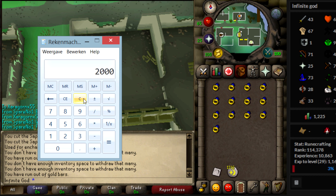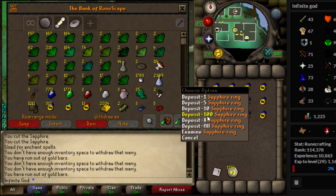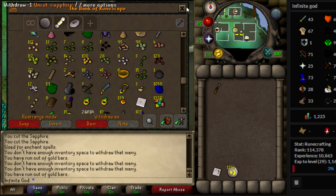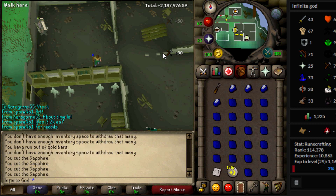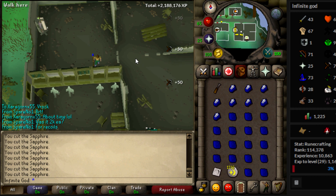You buy uncut emeralds — 2k each, that's what I bought them for. You don't have to buy them uncut, but I did because it's fast crafting XP and it's pretty AFK-able. You get out your chisel and you stand by the bank while you watch something. You just do this, and this is free crafting XP for me because I'm not counting it in the profit — I say this is free and then with the recoil I make loads of money.